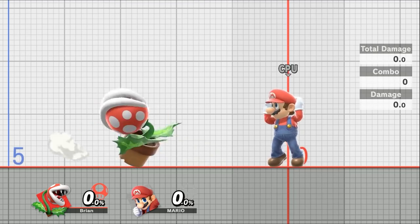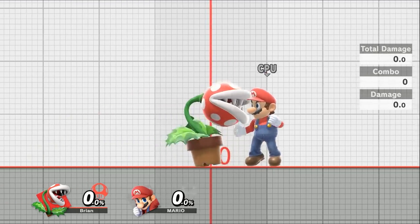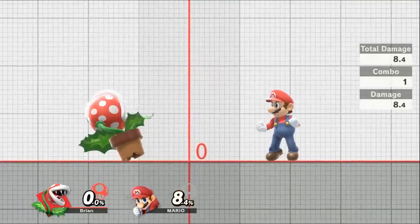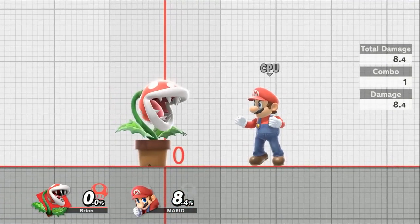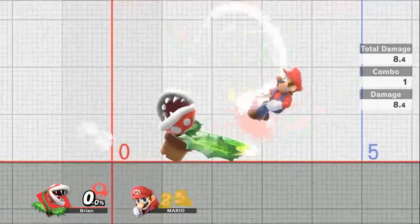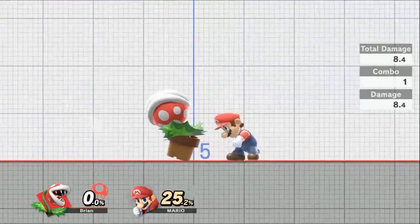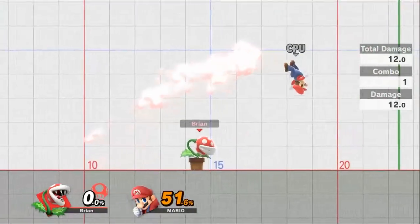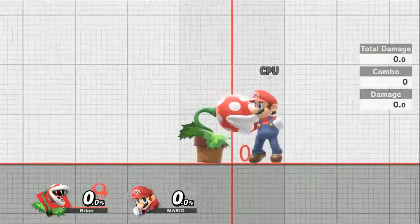Your down tilt is a leaf sweep — essentially a leg sweep. This has the most range of your normal attacks at about two squares. It does 8.4% damage with a light launch, sending opponents up and slightly horizontal, so you can usually follow this up with other combos like your dash attack.